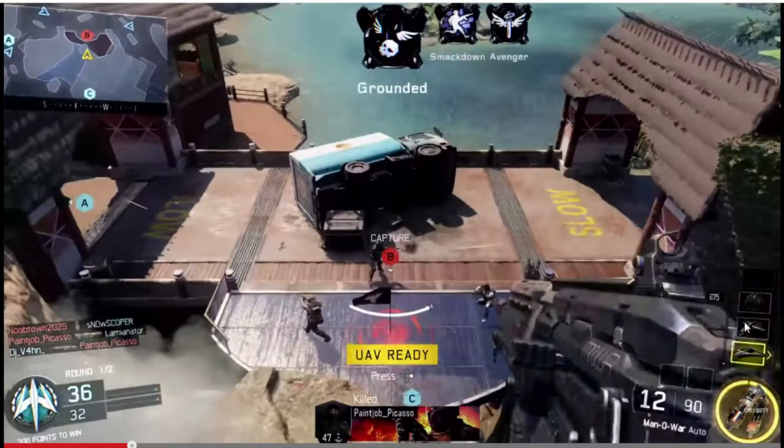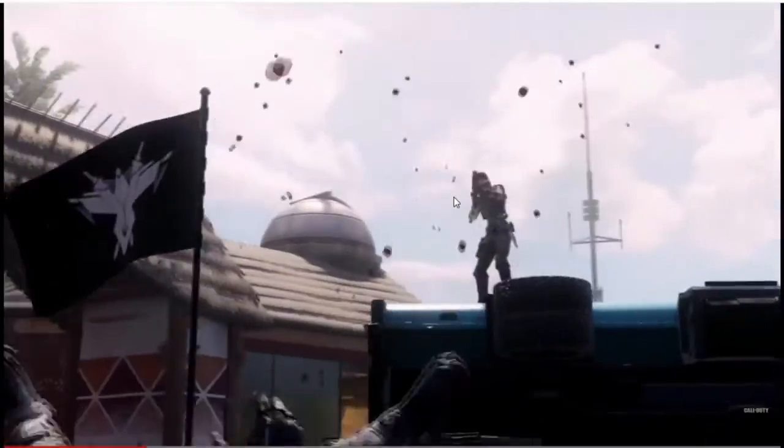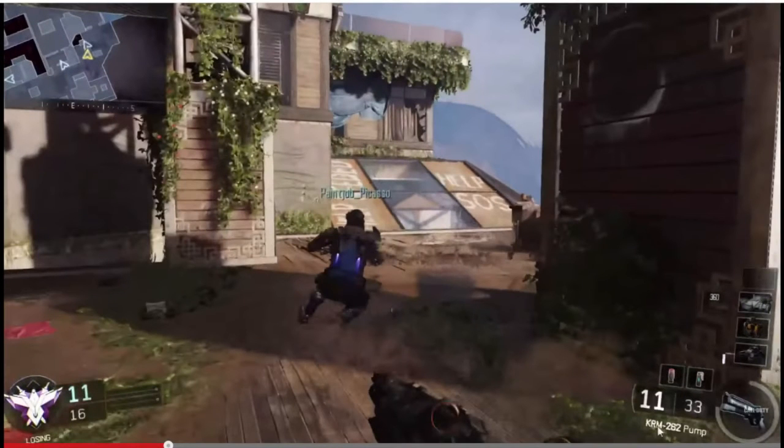He now has 675 points toward what looks like some kind of helicopter killstreak. He activates his specialist — pretty badass, I have to admit. Now he's using his KMR 262 pump shotgun: 11 bullets, 33 in reserve. He also has two tacticals, as well as some kind of drone. I'm going to guess 400 points seems about right for that one.